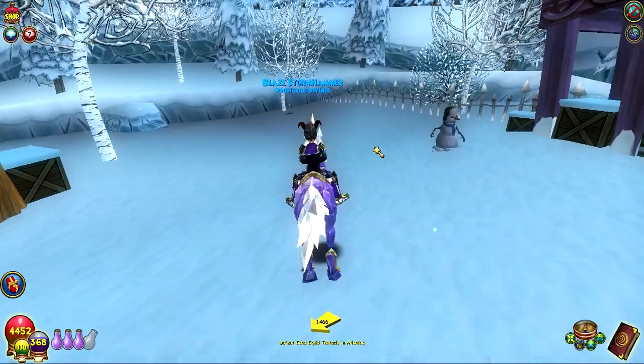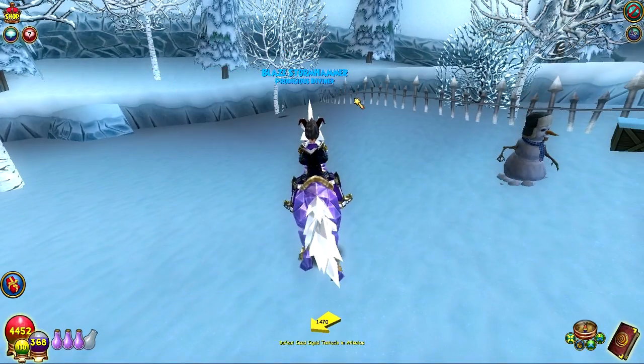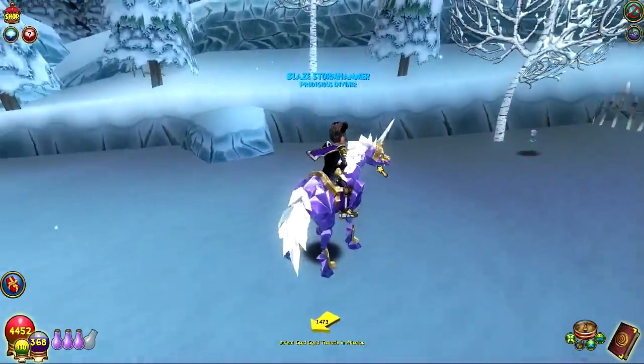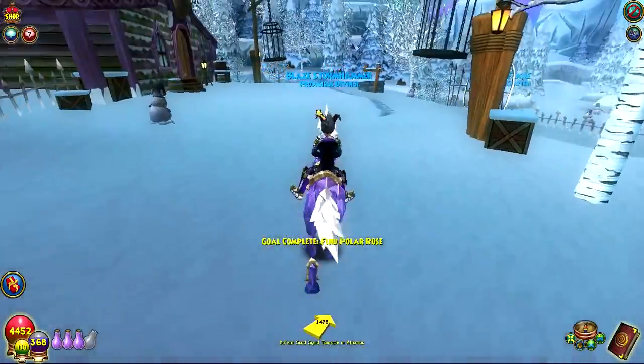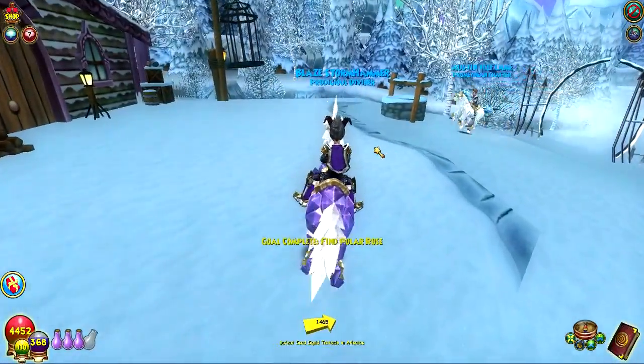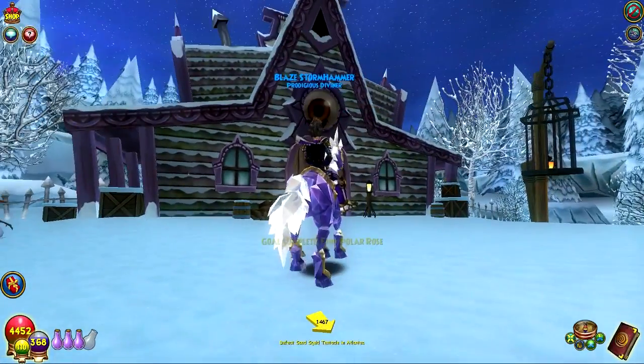Polar Rose number three is the one in the Forlorn Taiga. Here it is, it's all the way in this corner. All you have to do is take that teleport to the Forlorn Taiga, and you'll find it right over in the corner next to the Witch's Hut.